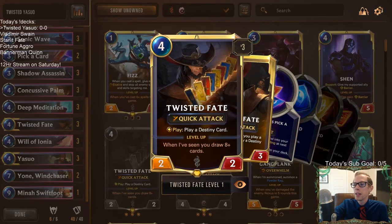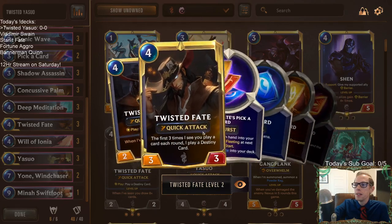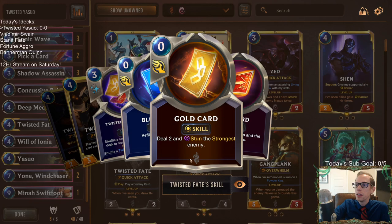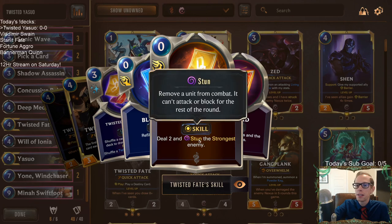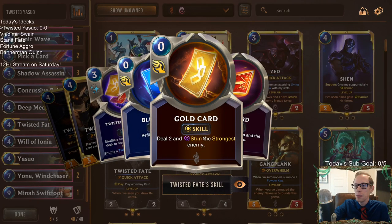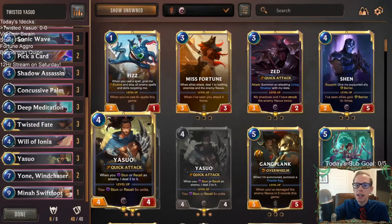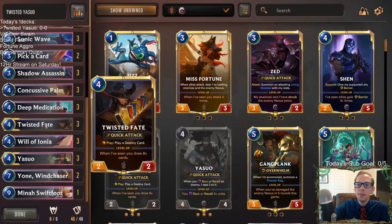This is a new Yasuo deck, not using Noxus now — using Bilgewater as our second region. Yasuo pairs well with Twisted Fate for a couple of reasons. One, Twisted Fate is just a really solid card. The gold card for Twisted Fate allows us to stun the strongest enemy and deal two damage, so that gets us our stun trigger for Yasuo. If you have Yasuo in play and then Twisted Fate, you stun and do four damage. I played a game earlier and got to kill a Quinn with that four damage.